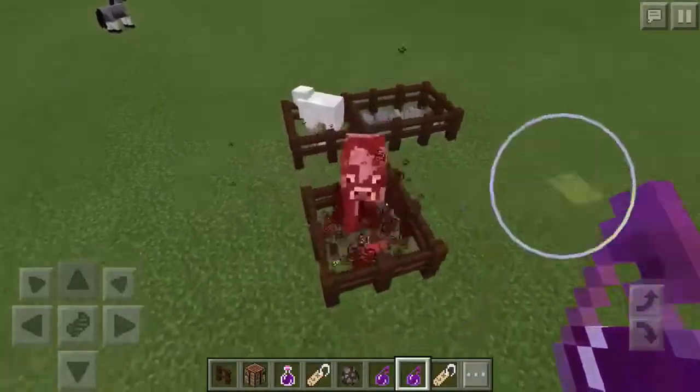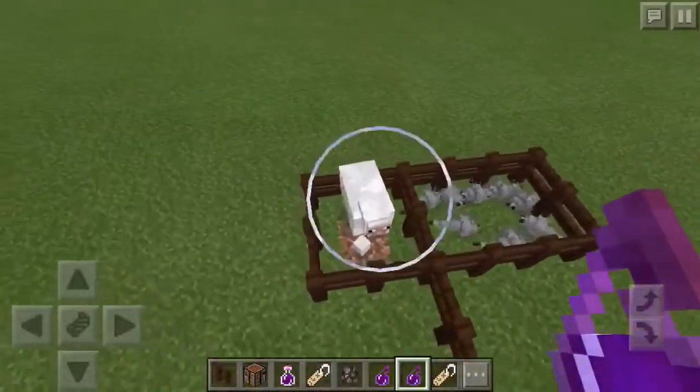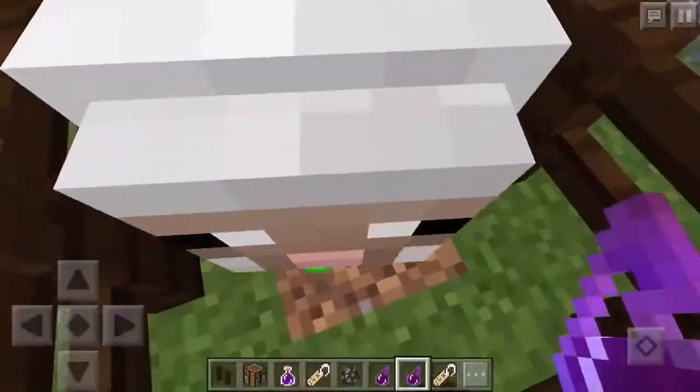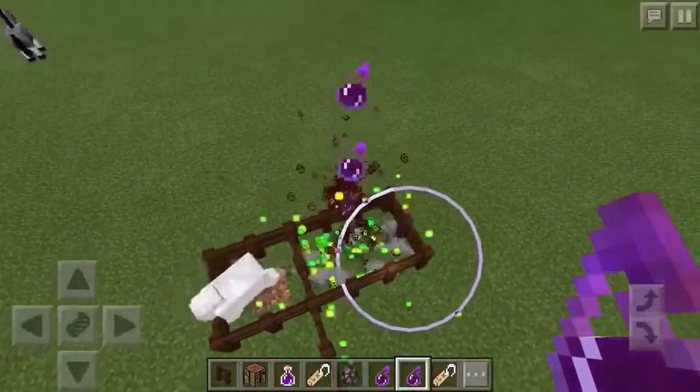And you will get bulk XP and bulk equipment — as you can see I've got a lot of meat and leather right there. As you can see the sheep here as well, so I'm dropping this around and the sheep has dropped a fair bit of stuff. So as you can see, we just spam this out and look at all that XP over there.